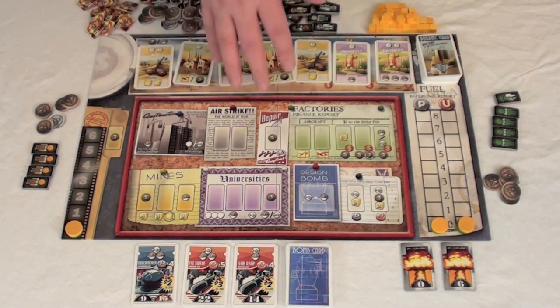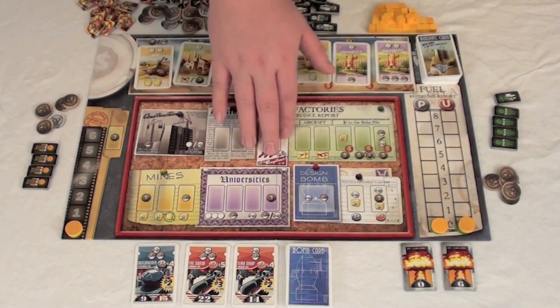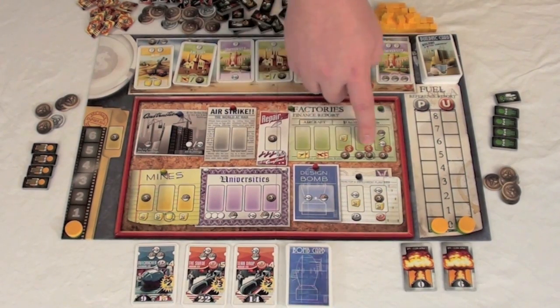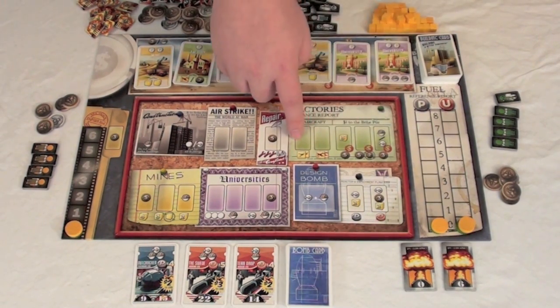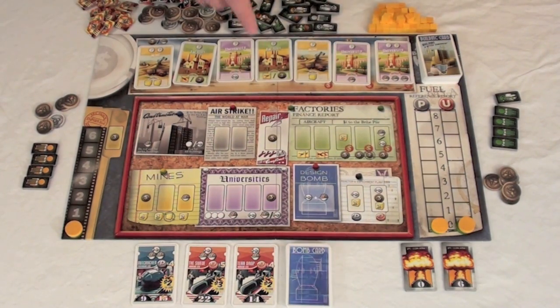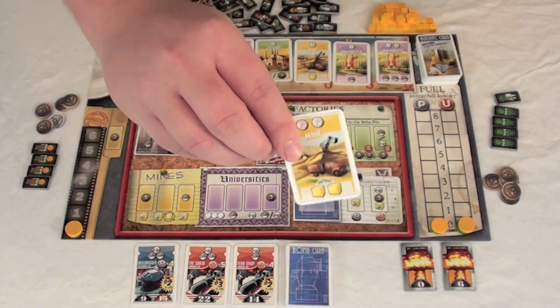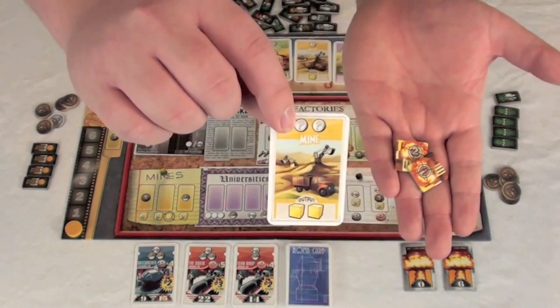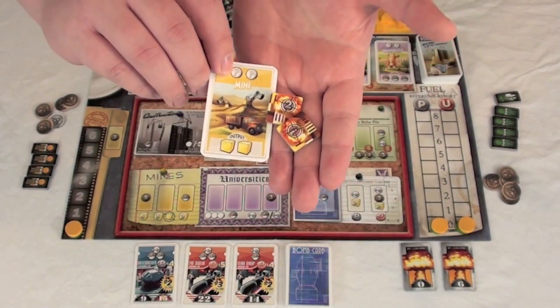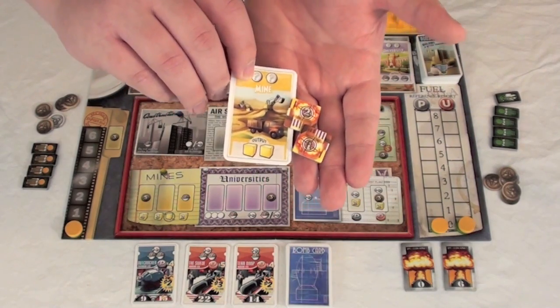The factory area lets you get fighters, bombers, or money by placing a worker to get the shown resource. Fighters destroy your opponent's fighters and bombers. Bombers deal damage to enemies' buildings when they have no fighters — damage tokens placed on a building make it useless until repaired. So if you had built a building and had no fighters, your opponent could bomb it and make it unusable.